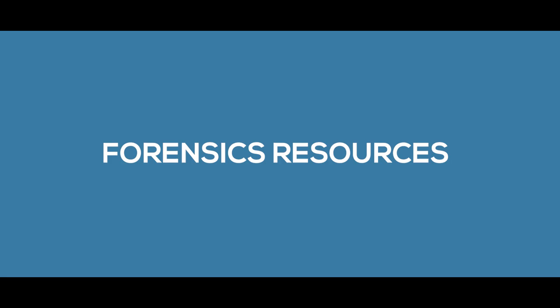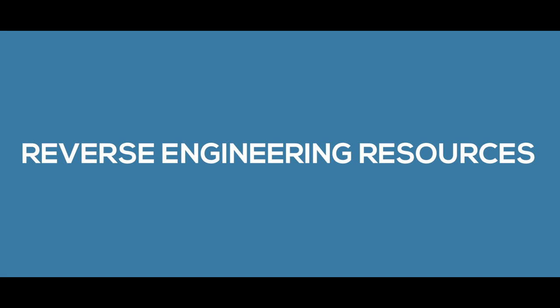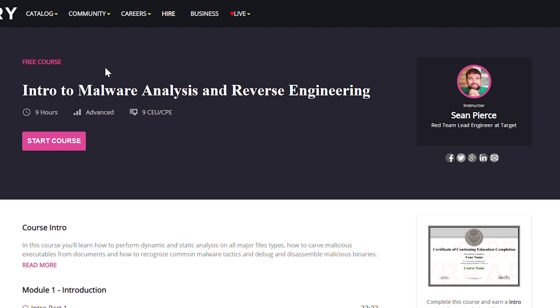For forensics, I recommend two courses. Number one is on Cybrary — it's called the Computer Hacking and Forensic Course. The second is Computer Forensics on edX. For reverse engineering, I recommend another course on Cybrary called Malware Analysis and Reverse Engineering, which teaches you the process behind reverse engineering. As I outlined in Episode 2, really understanding the process of reverse engineering is important for CTF competitions.